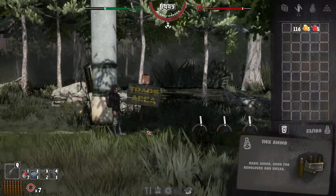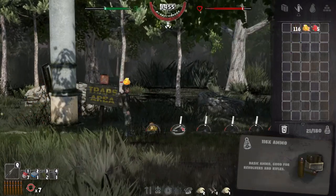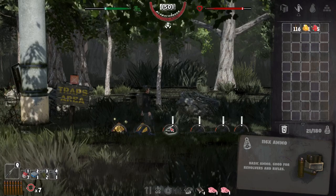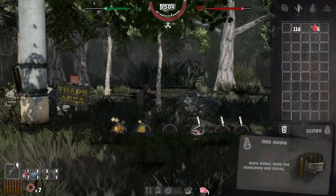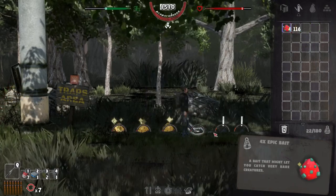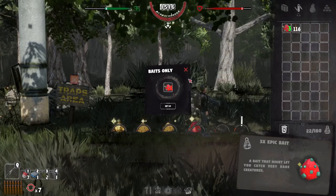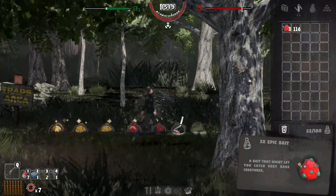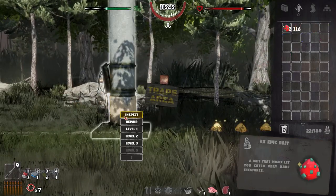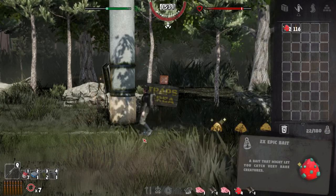My power just went off — I think I should really get these generators going. Quick set, quick set again, quick set. Okay, that's not quite what I wanted but never mind. I think I'm actually out of bait — did I pick up all the bait? Oh well, let's drop down to level three and repair the ropeway.